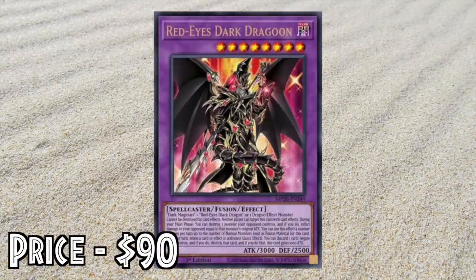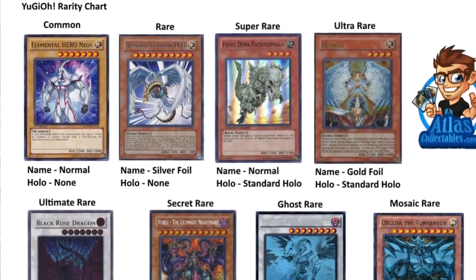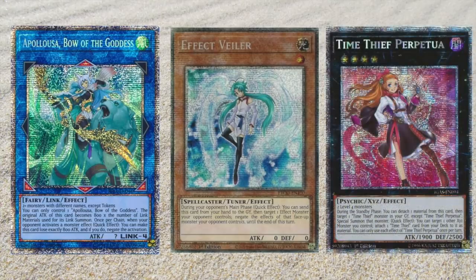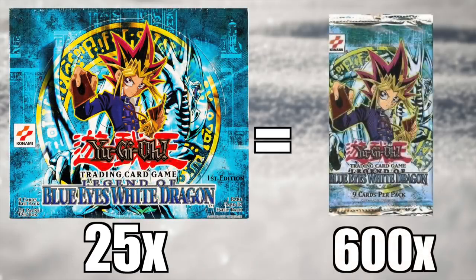For example, when a popular player's card is printed in a collectible rarity, the price tends to shoot up. These card rarities come with many different looks and pull rates. The very most difficult rarity to pull in Yu-Gi-Oh! is called Starlight Rare — it is so rare that you need to open 25 boxes, the equivalent of 600 booster packs, just to pull one.